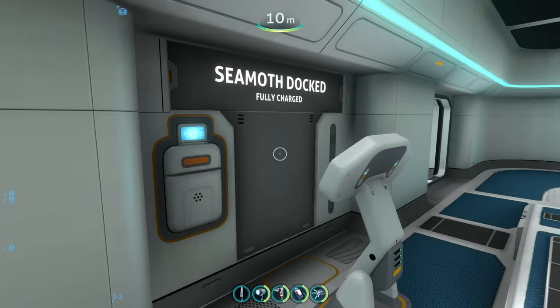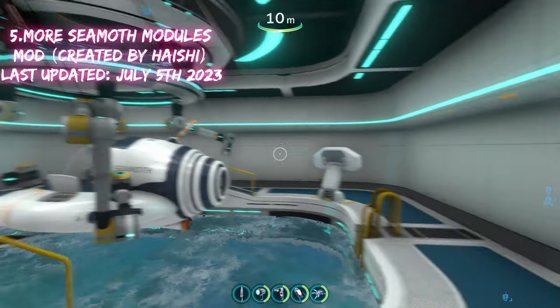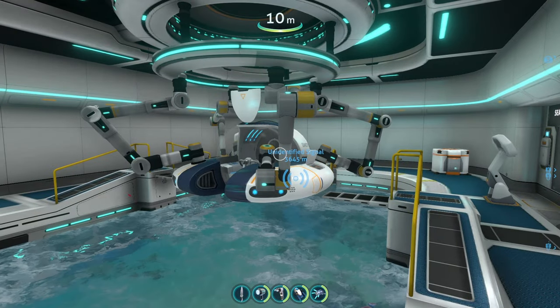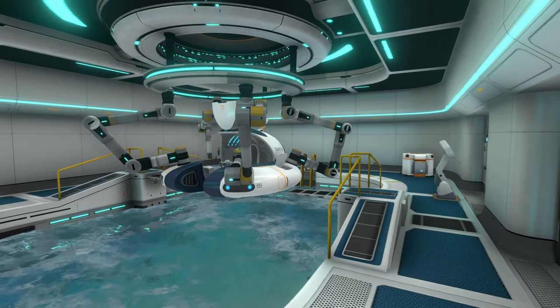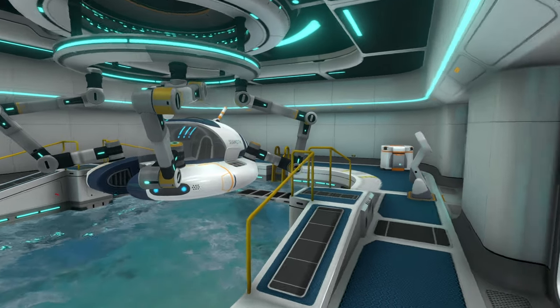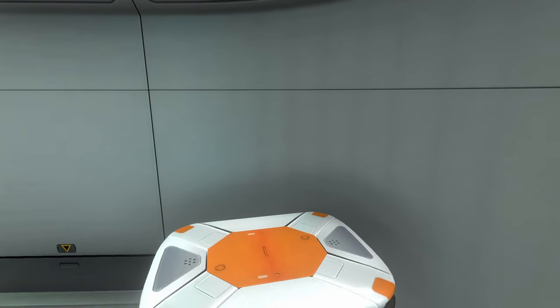The first mod on today's list coming in at number six is the Seamoth Depth Modules Upgrade mod. This mod adds two new depth modules to the Seamoth, because in the base game the depth modules only go up to Mark 3, which is a max depth of 900 meters. With this mod, it gives your Seamoth two new depth modules that go up to Mark 4 and Mark 5, and you can find these in your modification station.